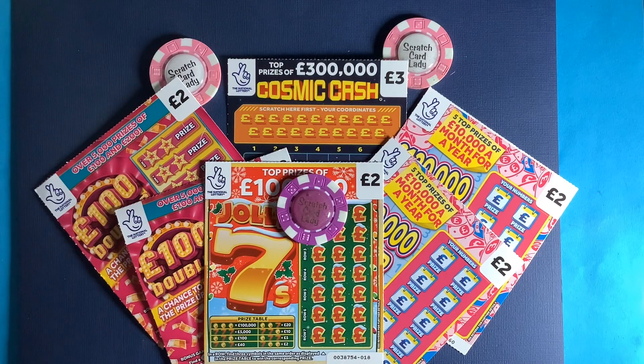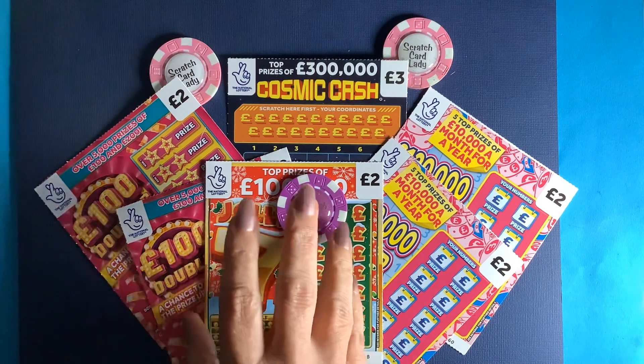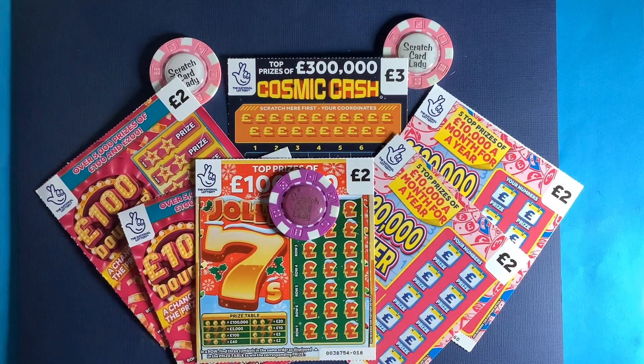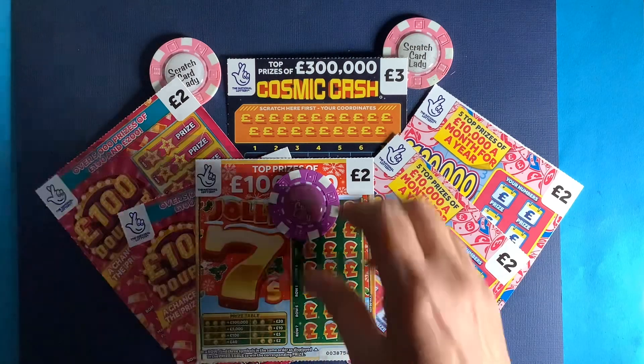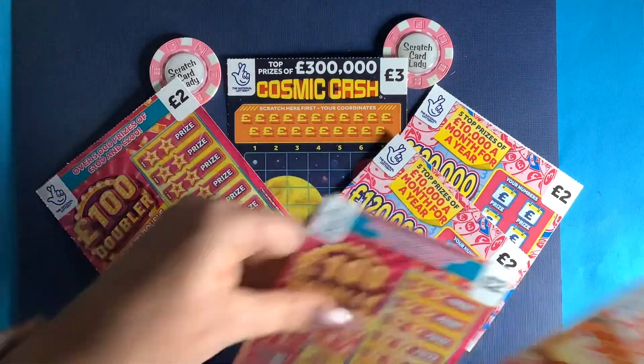Hi and welcome to another scratch card session. I'm Scratch Card Lady and today I've got a mix of 13 pounds on two of the new 100 Pounds Doubler, two of the 120K Richer, one of the Jolly Sevens, and one of my favorite Cosmic Cash. Let's see how we get on.